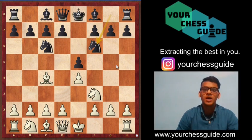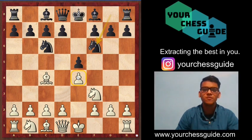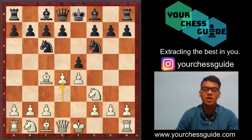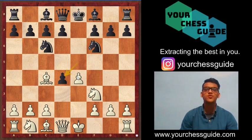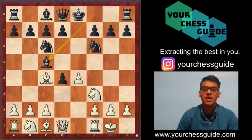This is a similar setup to the Giuco Piano. After black played Nf6 attacking the e4 pawn, white responds with the counter-attacking move d4, breaking into the center and counter-attacking while neglecting black's threat. After d4, black decides to play exd4, and in the Max Lance Attack white goes for short castle, bishop c5 developing the bishop and preparing to castle.